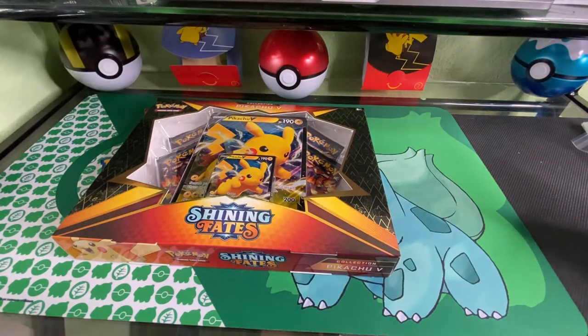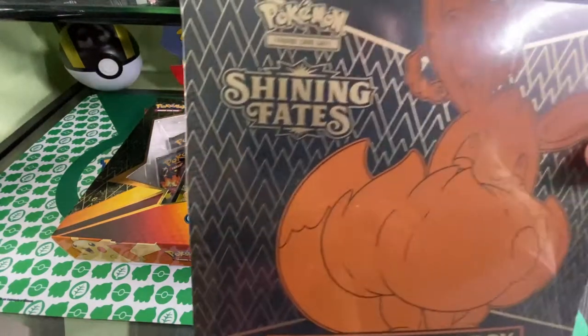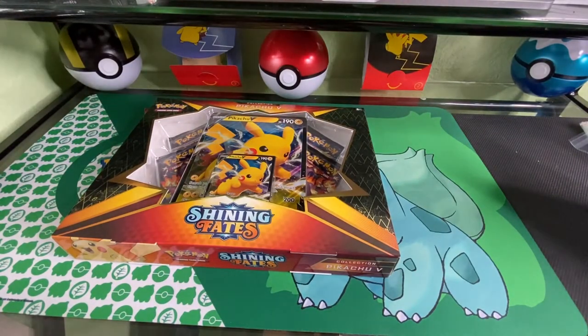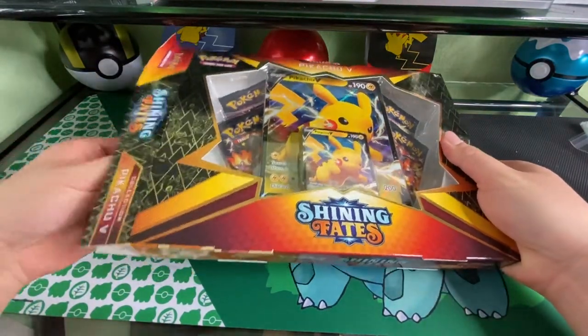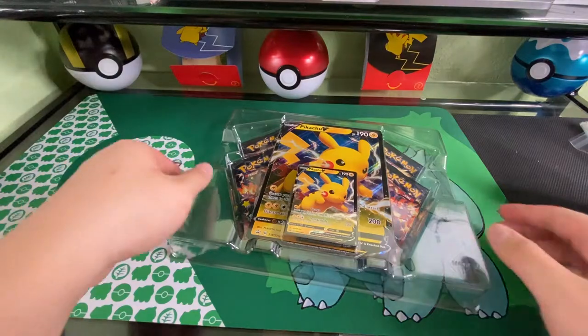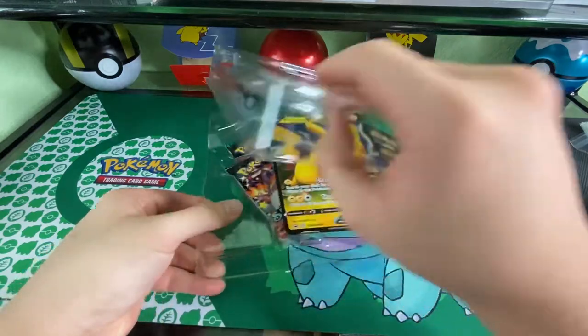Welcome back to another opening! Today we have Shiny Fates - with releases tomorrow, but this video will be uploaded tomorrow so it's already out. We're going to be opening one Pikachu box and one Elite Trainer Box. Everyone has their own chase cards; my personal chase card is the full art shiny Ditto because I just think he's neat. I'd also like the regular Dittos.